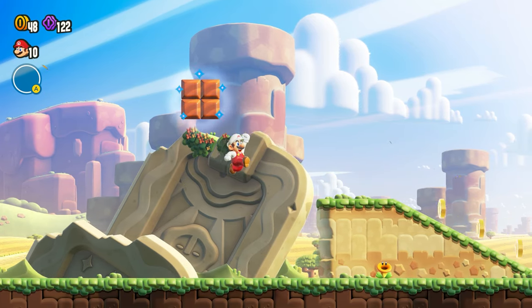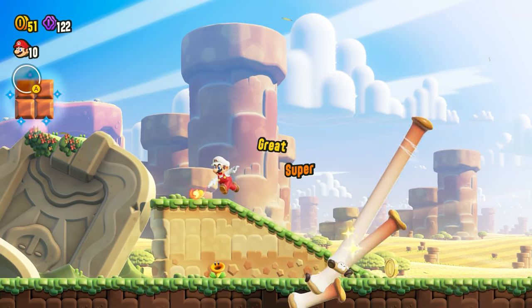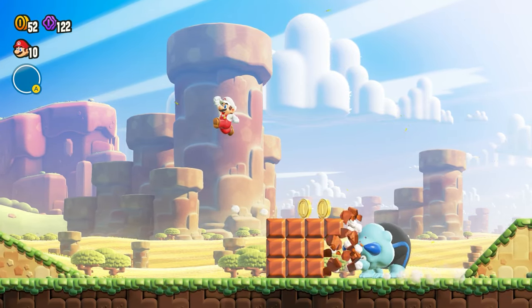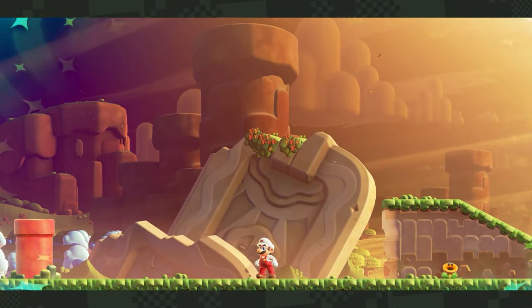It all comes down to this point where you get the Wonder Flower. You get the Wonder Flower by essentially letting the Bulrush jump up to it just after these guys. So if you just head on over to the right, the Bulrush will come through — kind of follow him over — and then he's going to jump over your heads. Take out the Wonder Flower blocks, and then you'll go to the Wonder Flower phase.